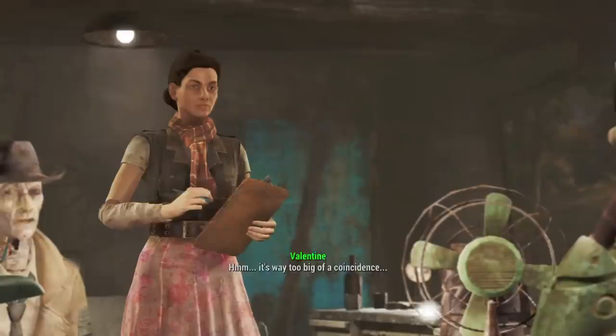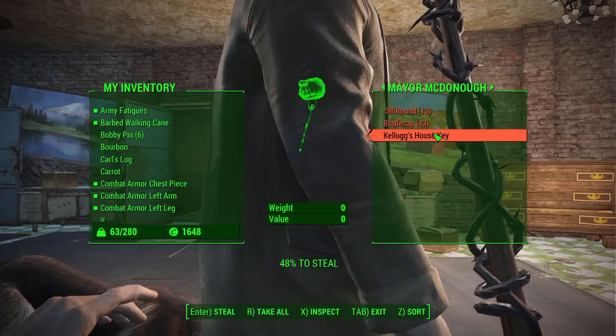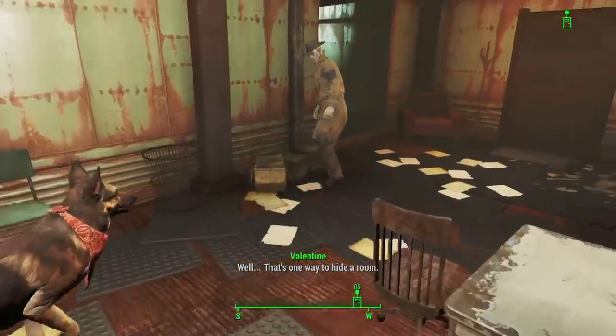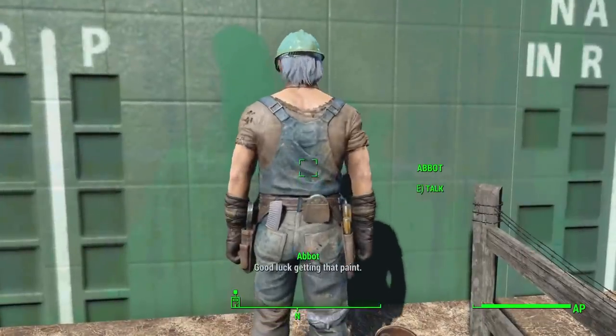We get back to Nick's office, answer his questions, then go to Kellogg's house — which is locked — but we pickpocket the key from the mayor and gain access. We press the button under the table, open up a secret room, and can start tracking Kellogg Cornflakes.